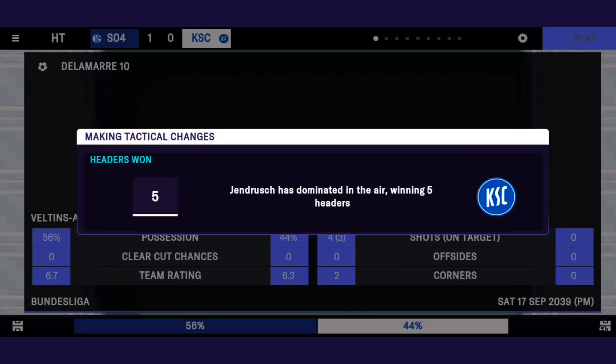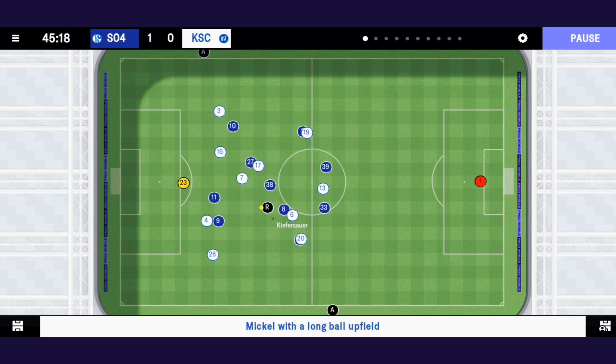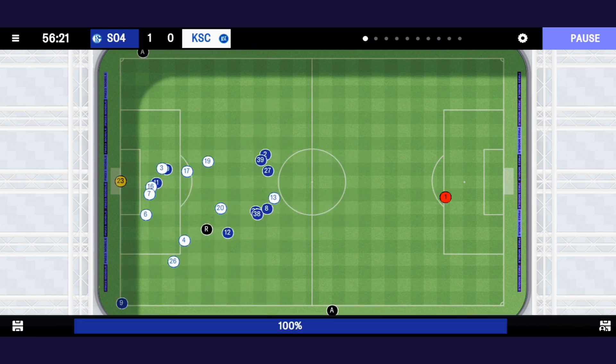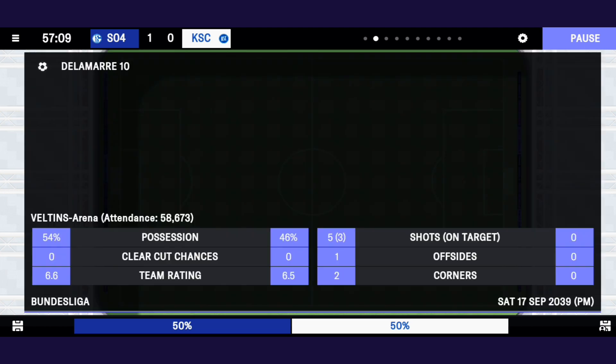To sum it up, a lone striker in the 4-1-2-2-1 gegenpressing tactics is essential. It's vital for penetration, fluidity, and creating numerical superiority. They act as the focal point of your team's attack, allowing for quick transition and counter-pressing. So, if you want to dominate the game and score goals, make sure you have a lone striker leading the line.